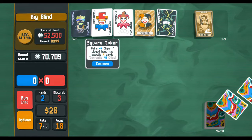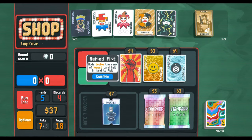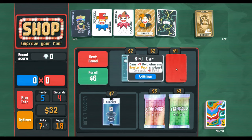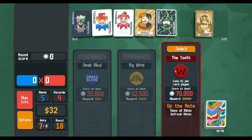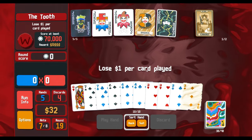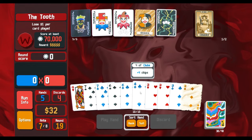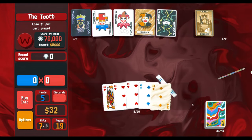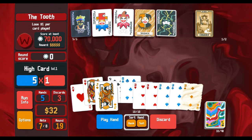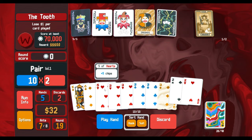I'm not gonna hunt hard because, again, if we can level up Square Joker — to be a really good card — never mind. Lose one card per... okay yeah, we don't want to spend too much. I would like to find the other lucky three.